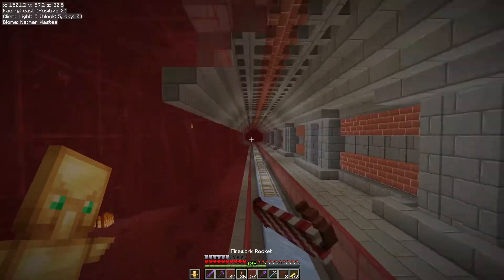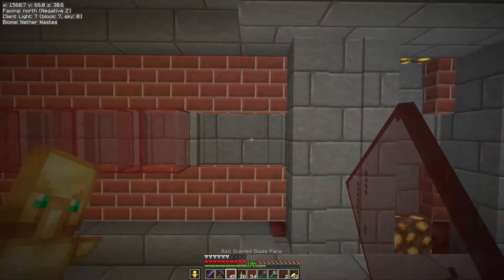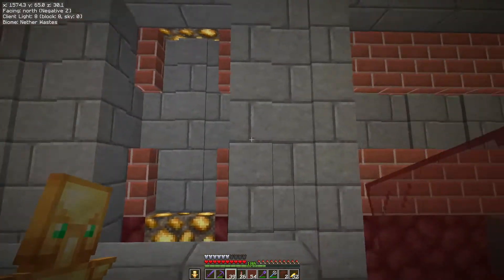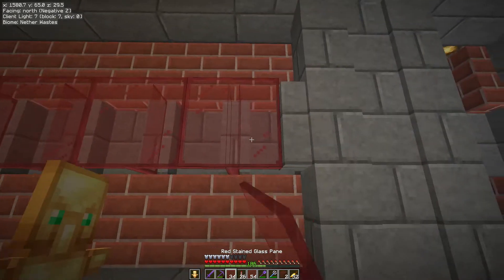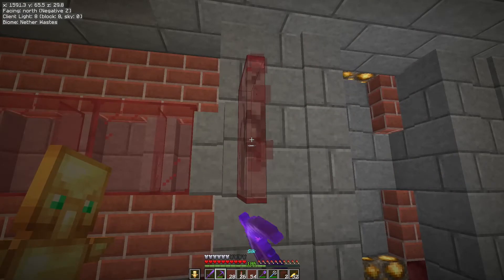It's been some serious pain building this, but it's actually been quite enjoyable, to be fair — most of it. A little bit tiring at times, but it's going to let me get to my Wither Skeleton Farm so much quicker without using a ton of rockets. I've been flying down a perilous 3x1 tunnel with a final descent over a lava lake into a ridiculously dangerous landing.